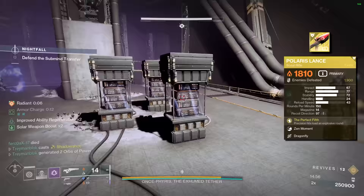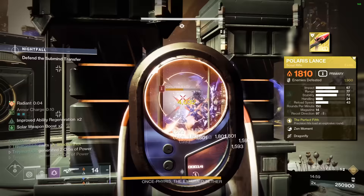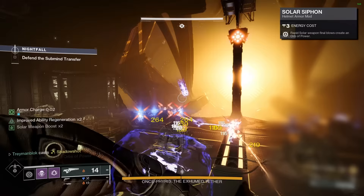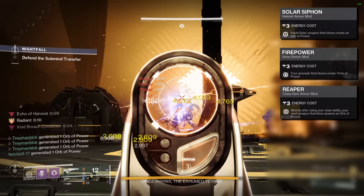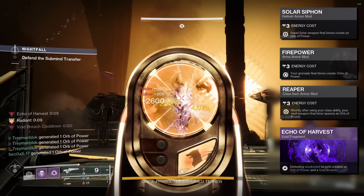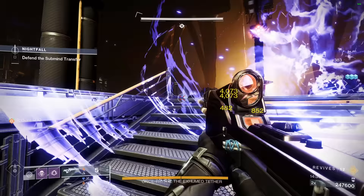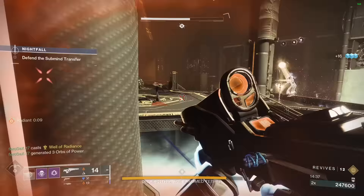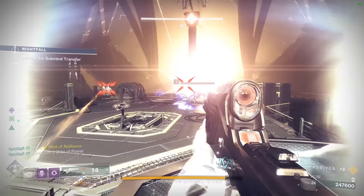Not to mention that Polaris Lance can deal with both barrier and unstoppable champions. Finally, we can't forget about mods such as Weapon Siphons, Firepower and Reaper, because when combined with our fragment Echo of Harvest, we are going to be making more orbs of power than you will ever need. Sometimes you will even have 3 orbs of power dropped from a single enemy. With the right teammates, you will all be chain spamming your super endlessly.